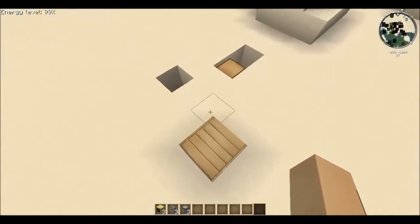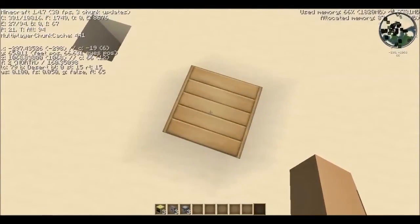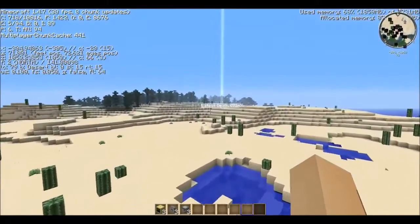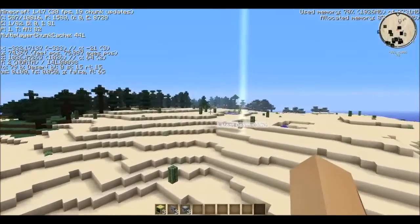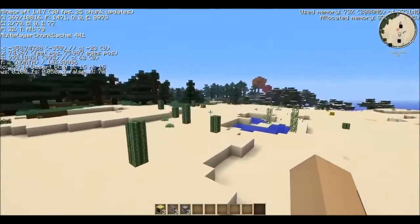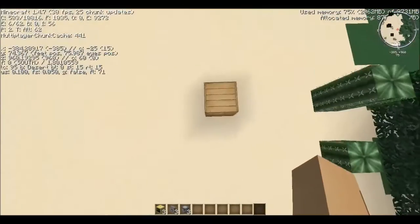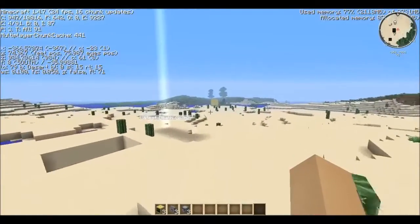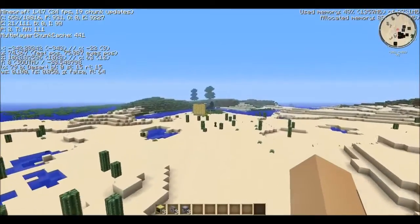First thing you want to do is write down your coordinates for the start of your quarry. Mine is negative 297 on the X, and the Z is 1068. Now you want to go and write down the end coordinates of your quarry. My end coordinates are going to be negative 384, 961. Write down the coordinates by the way, you'll need them in a minute.